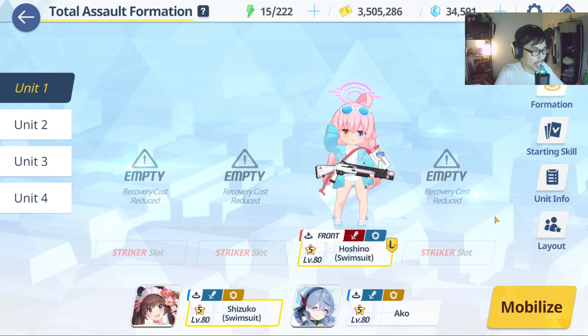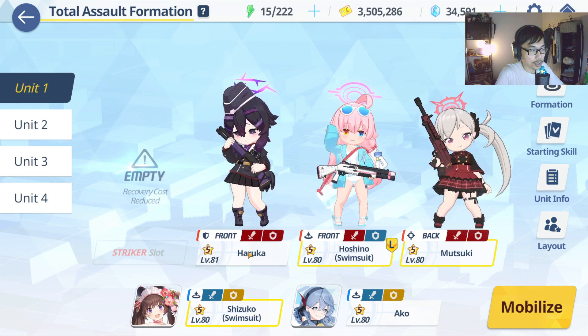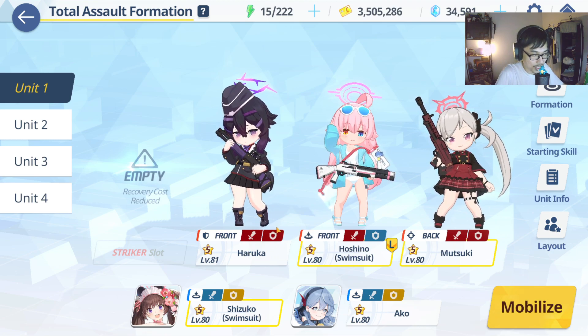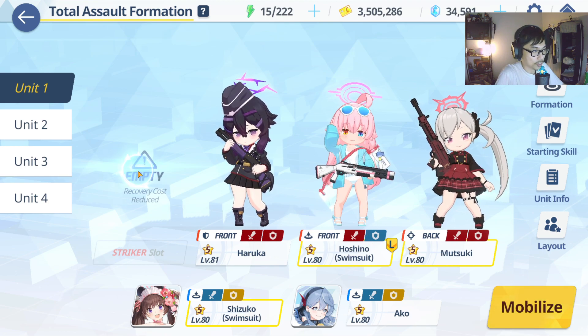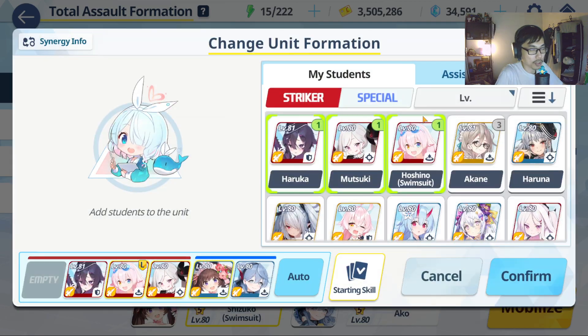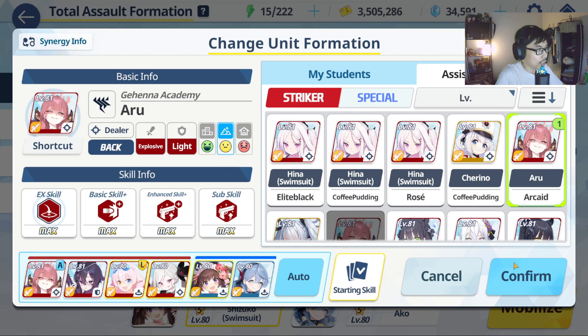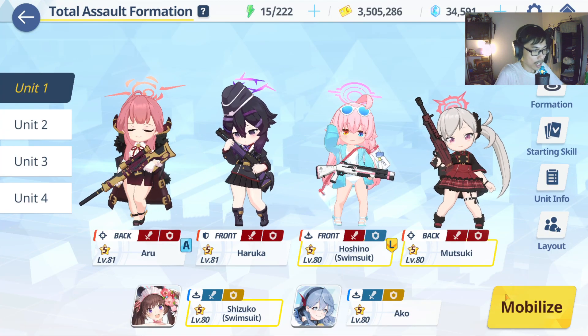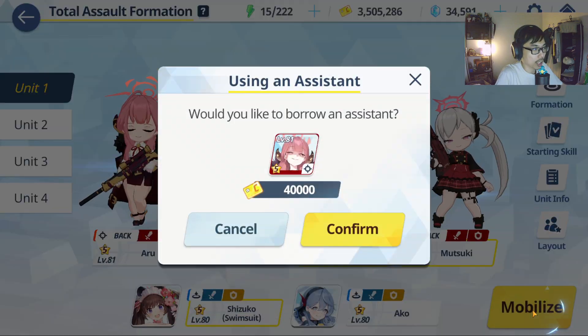Let me show you guys the team that I was testing earlier. Haruka is pretty good because her defense is red. Swimsuit Oshino's defense is blue, Musuki's defense is red, and I'm going to bring in Aru. Apparently, Aru is going to be very good, but I don't have a built Aru myself, so I will need to borrow someone else's. Of course, we have Swimsuit Shizuko and Akko helping the team out.